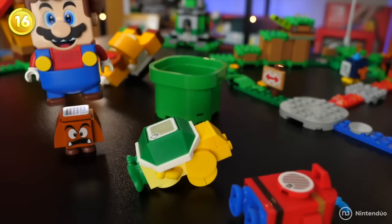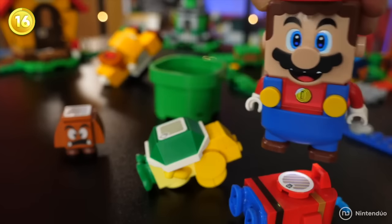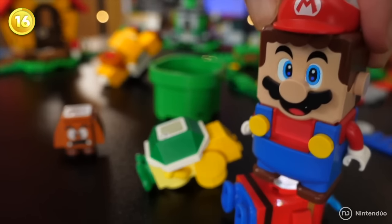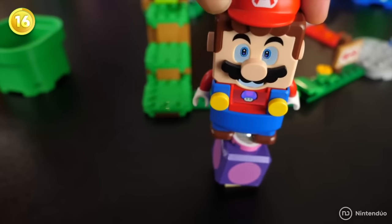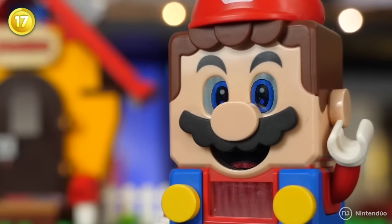As you know, Goombas or Koopas can be defeated when stepped on, but others are invulnerable to the plumber's stomps. For example, if we touch a poisonous mushroom, Mario will get dizzy.